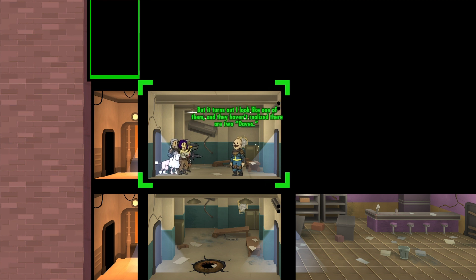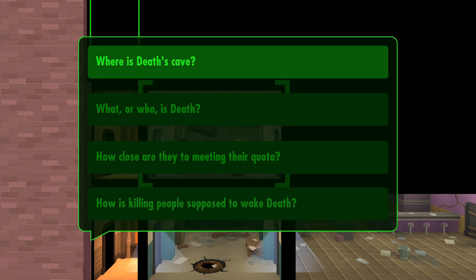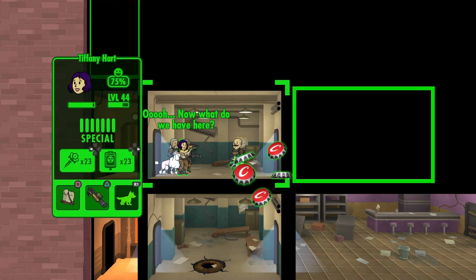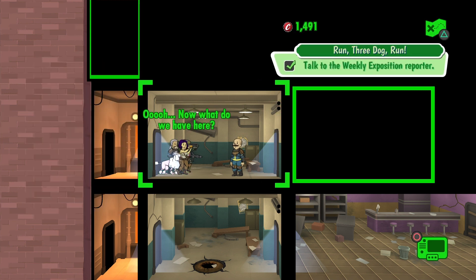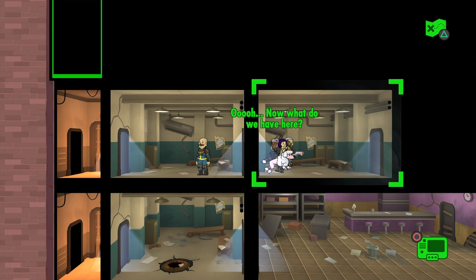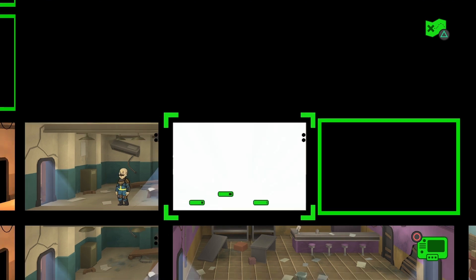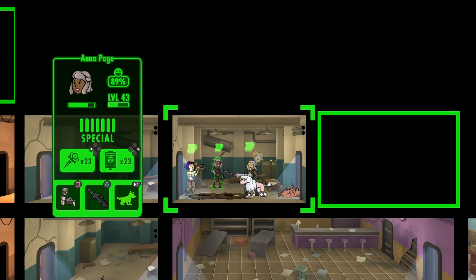When you actually send guys out on quests like I'm doing, you can read the little text — you get little choices. There's objectives and you can talk to the weekly exposition reporter. Once you complete all the objectives you can leave and complete the quest. Do not be tricked — if the purpose of the quest is to save someone, it'll tell you at the end, but talking to the weekly exposition reporter is just a side objective.